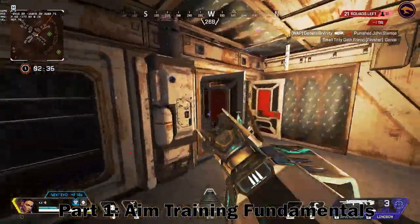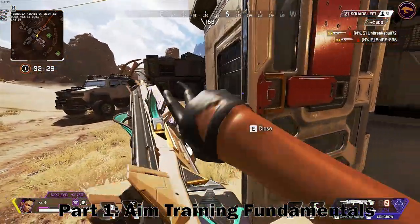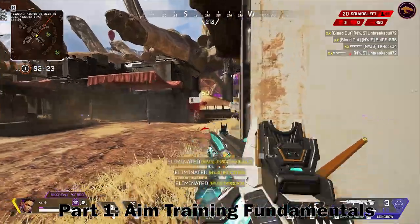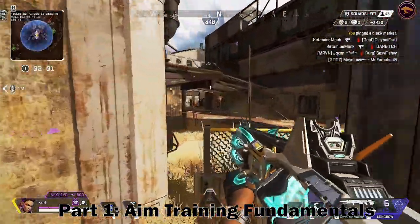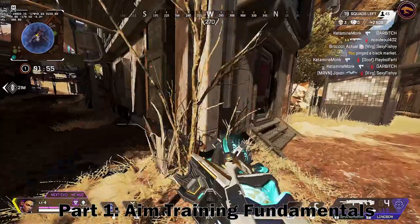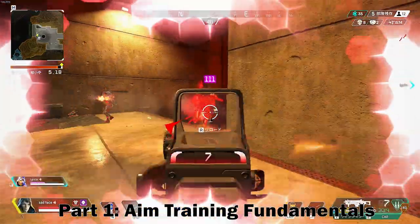When you aim train, you need to play with a purpose — to learn how to move your mouse properly. You don't play for scores, you don't play for rank; you play with the intent to know how to properly move your mouse. You want to learn the fundamentals of aim and have these things become burned into your memory. The fundamentals, simply put, is just being able to aim cleanly.